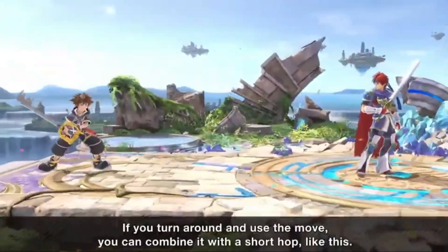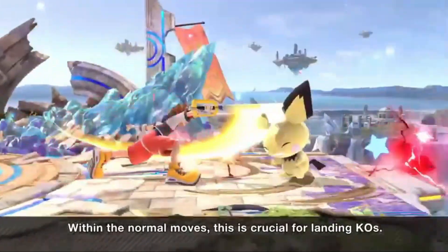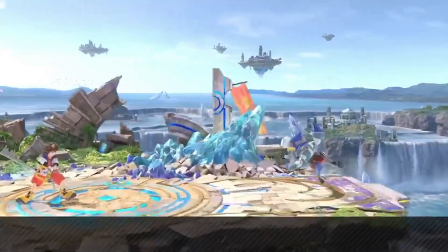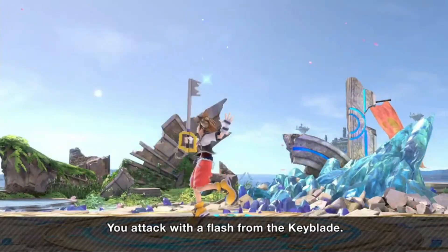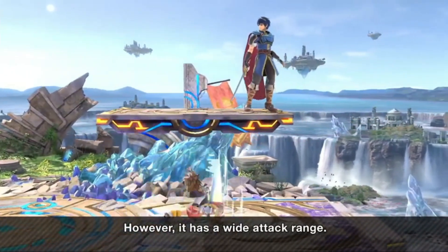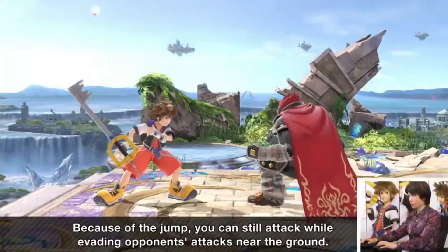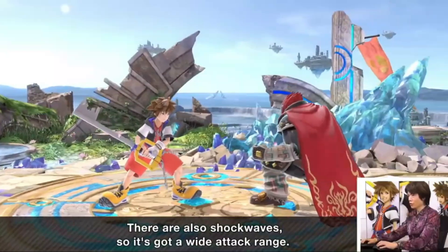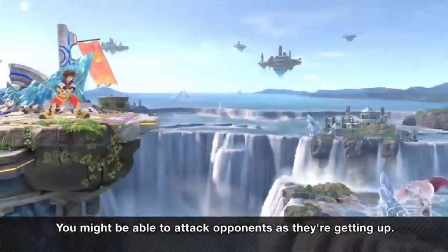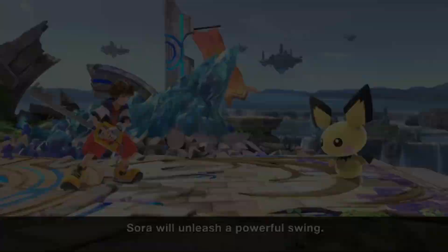Sora's smash attacks are all really strong, fitting his glass cannon archetype. F-smash kills around 80 depending on the character. Up smash is strong, combos from down tilt, and is great for hitting people on middle platforms. Down smash is particularly notable — it has strong kill power, can go over mid and low attacks, and sends at a really nasty angle. At lower percents it can tech chase, at higher percents it sends off stage, and you can use it to two-frame opponents already off stage.